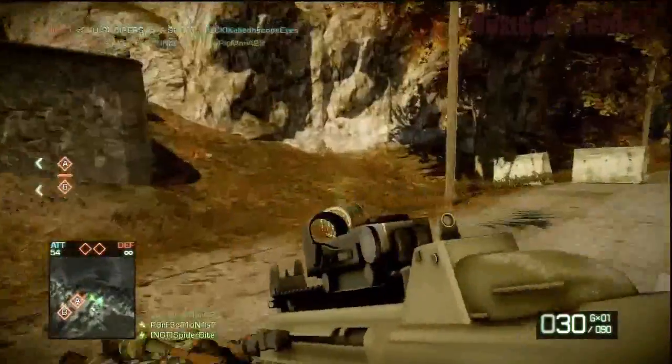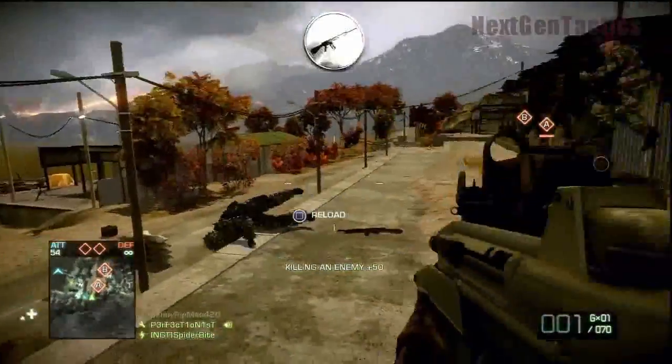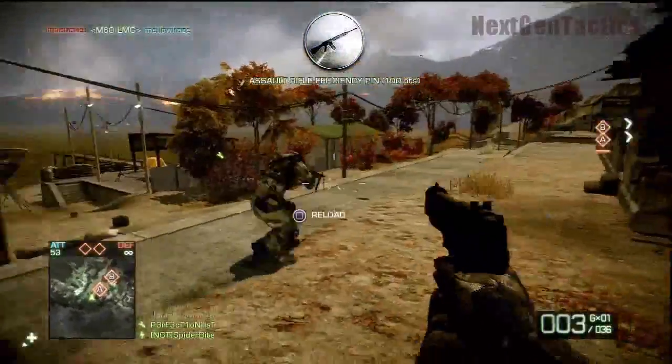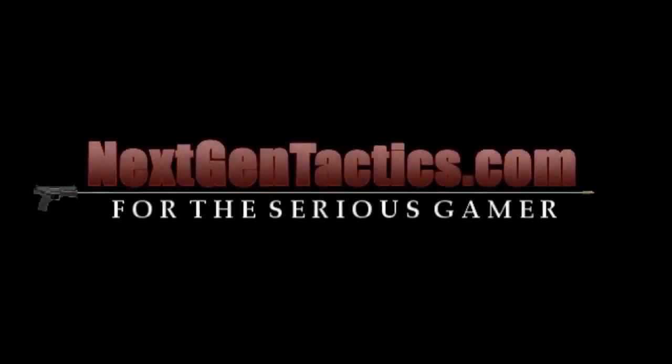A bunch of passenger assists — you're talking 400 to 500 points XP right there, not including bonuses for pins and whatever else. Then I get out of the tank and I own two more guys. So that's just a few clips for episode number eight. We're gonna try and do some more varied clips and videos. Episode nine is gonna be a three-parter — a full game of Rush Offense, my first time using the engineer class, and I did pretty well. Anyway, hope you liked it. For more tactics and gameplay, go to NextGenTactics.com. SpiderBite out.